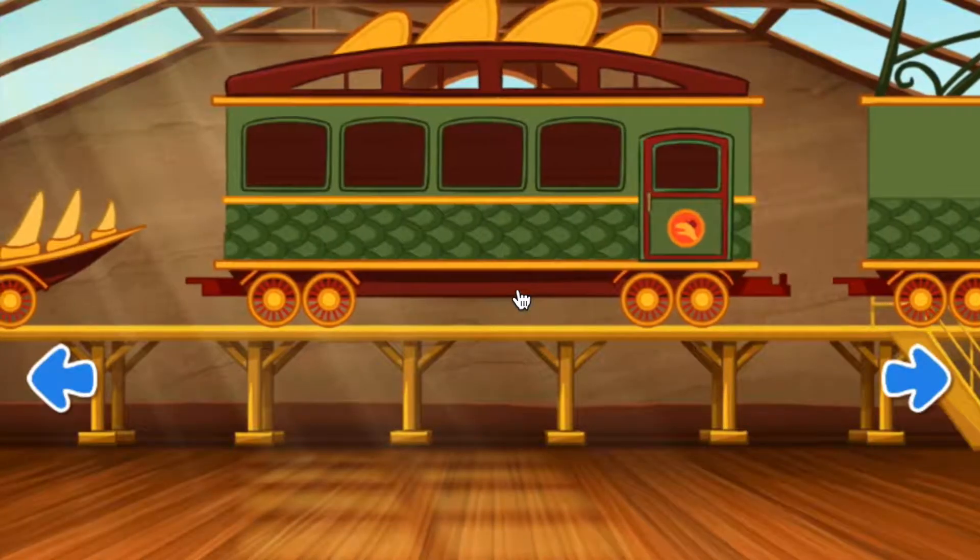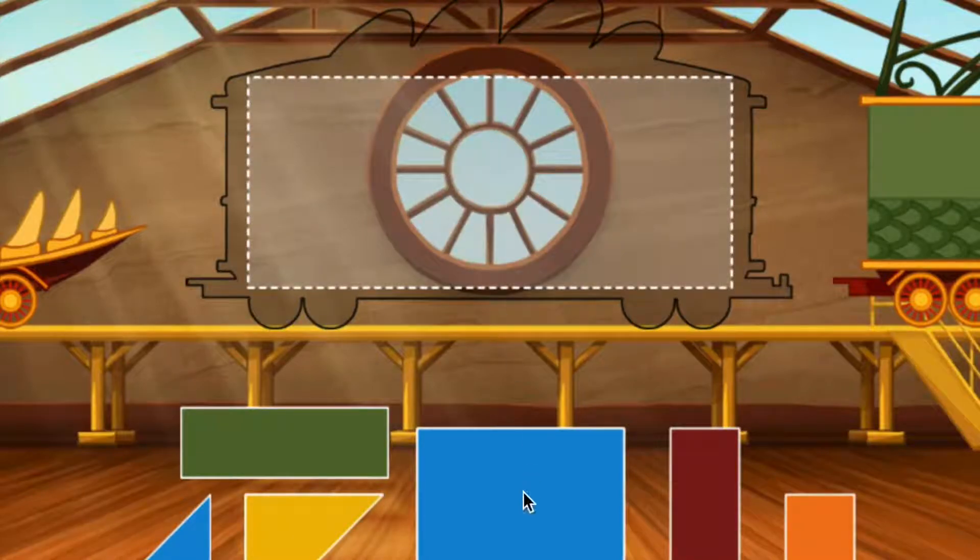Medium. Swipe to look at the cars. Click the car to choose it. To build your train, fill the rectangle with the puzzle pieces.